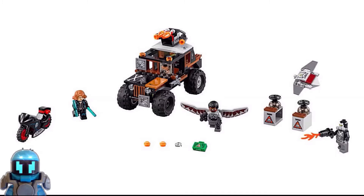Crossbones has a deadly 4x4 track. Black Widow has a motorcycle and her electro shock sticks — my weapon of choice if I had to choose — and some pretty cool looking safes with a little drone.